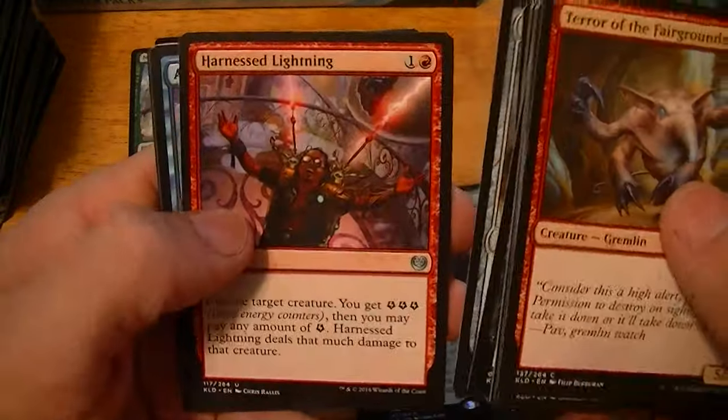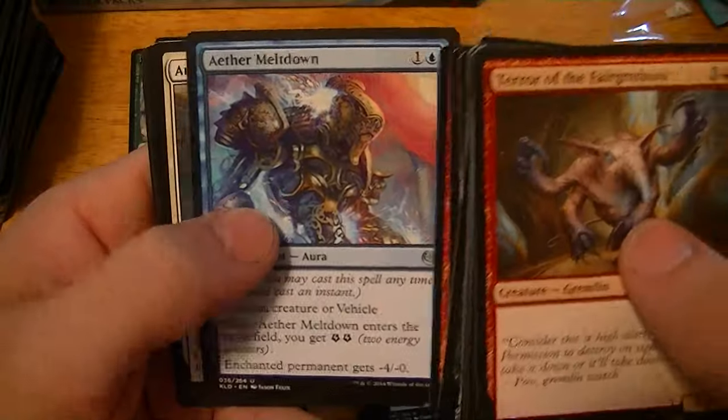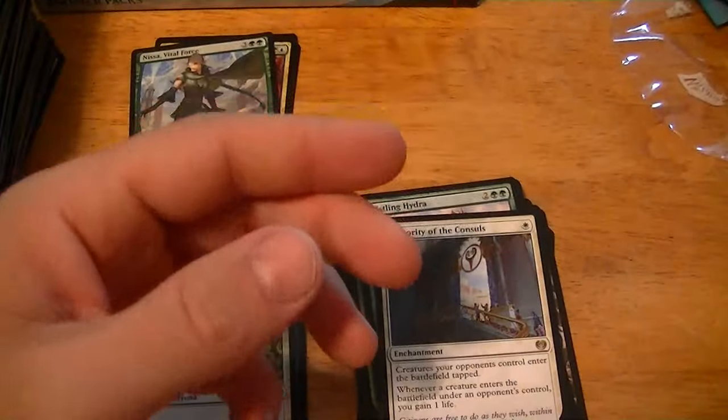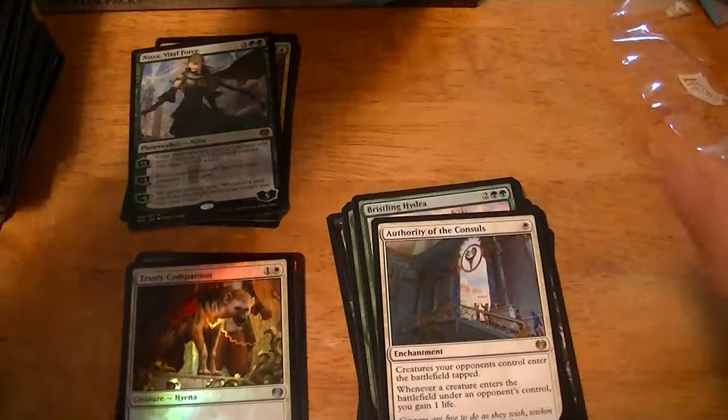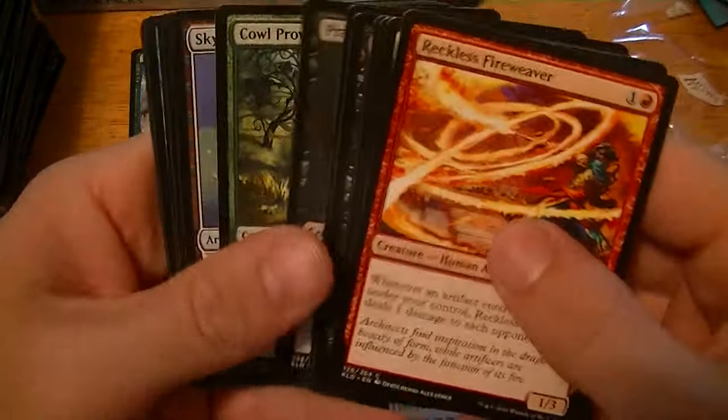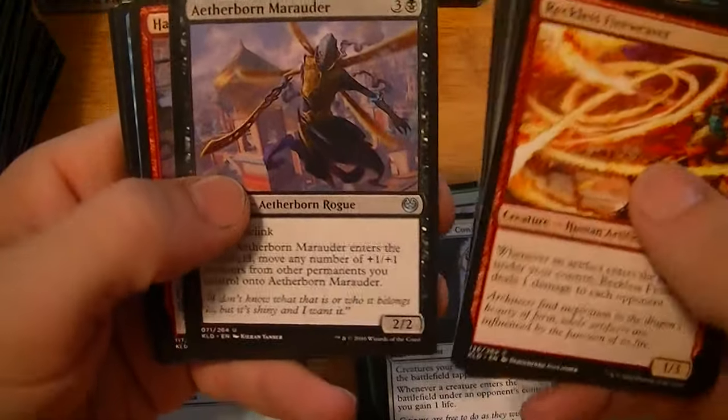Fabrication Module, Harnessed Lightning, Aether Meltdown, Authority of the Consulates. I still haven't hit a foil rare, so hopefully that would be a mythic or something — that would be nice, or an Invention.